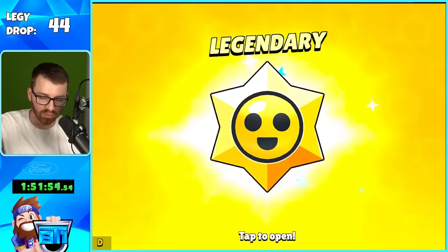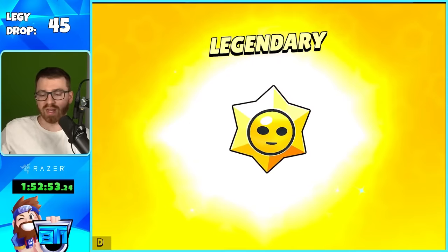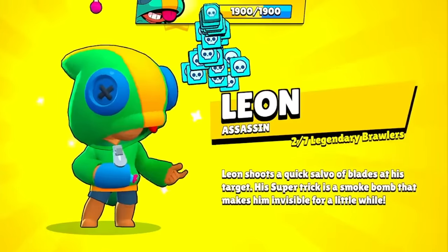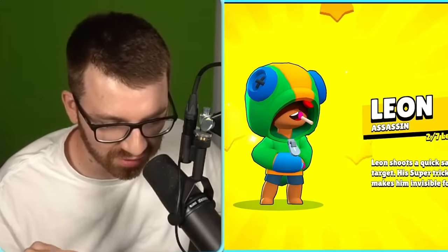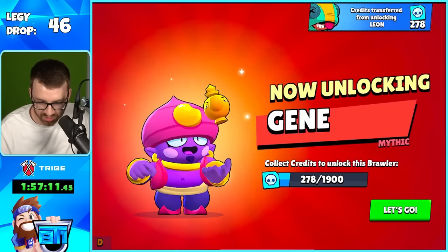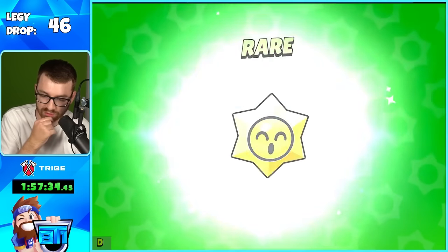43rd: Brock gadget. Lucky number 44: Hog Rider Carl — look at my lookalike. 45: gadget. 46: another gadget. Then we got 500 credits, which gives us Leon — it's two legendaries! The 500 credits seem very rare to get from the star drops.